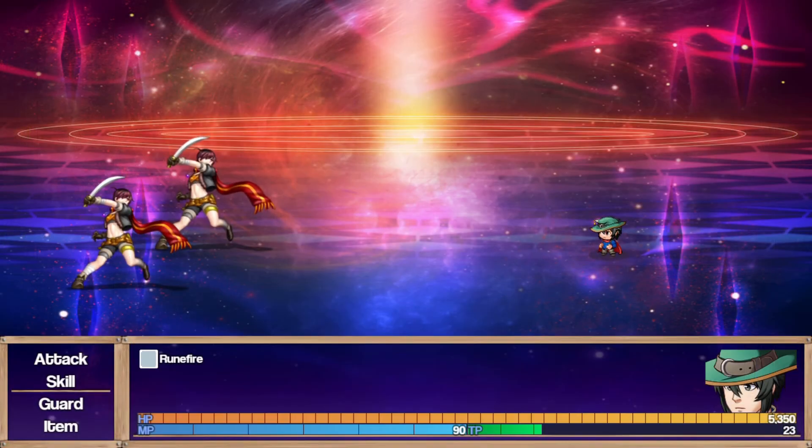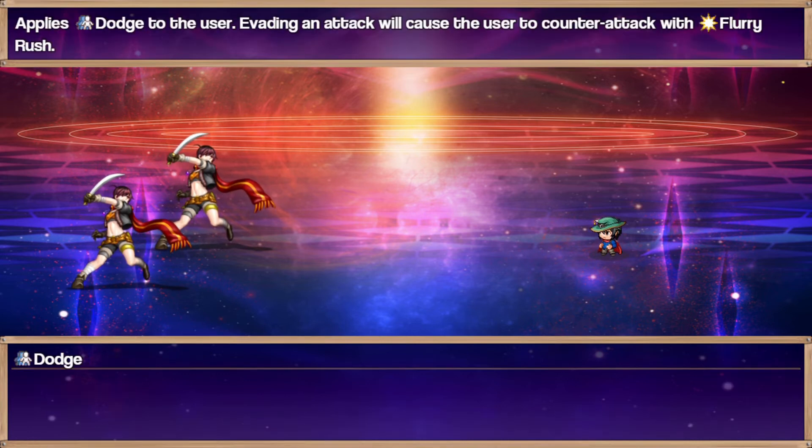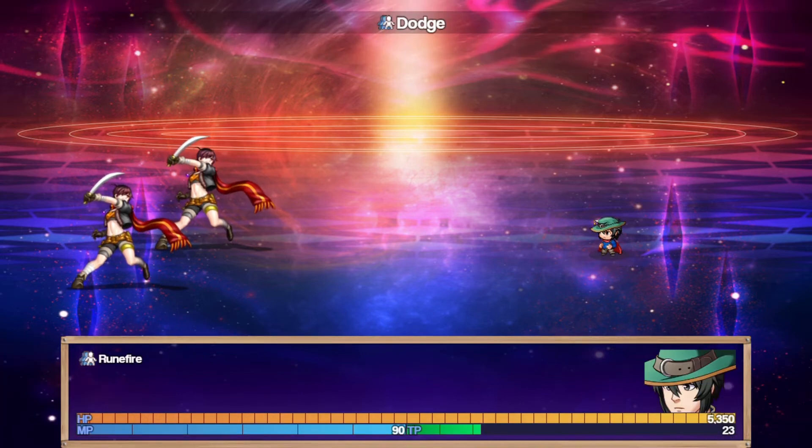Alright, here we are in the demonstration. We have some two rows here with only the basic attack, because, to be frank, they don't really need any enemy attack for this tutorial — we're not using conditions, we're not showing off multiple skills, things like that. Very simple demonstration here. We apply the Dodge effect to the user using the Dodge skill, and you'll see what happens.